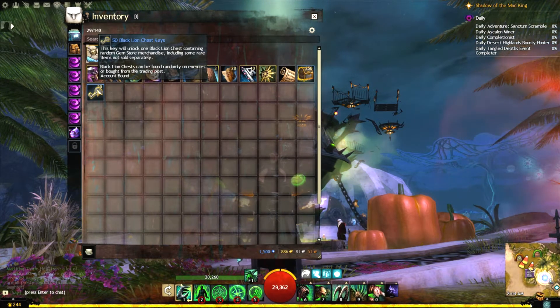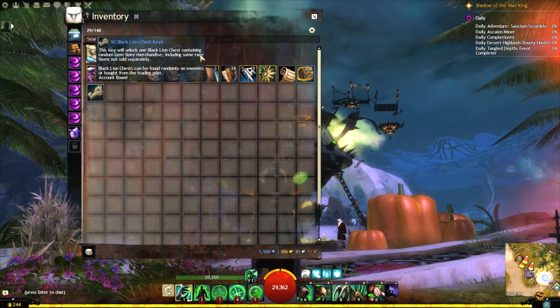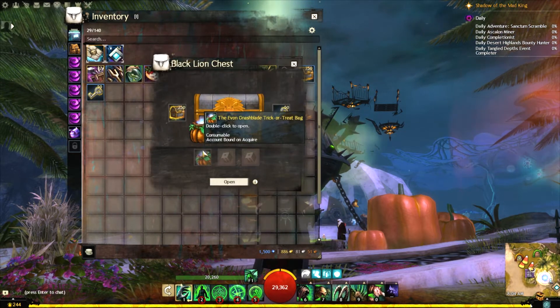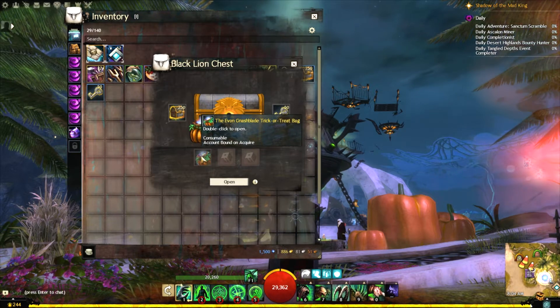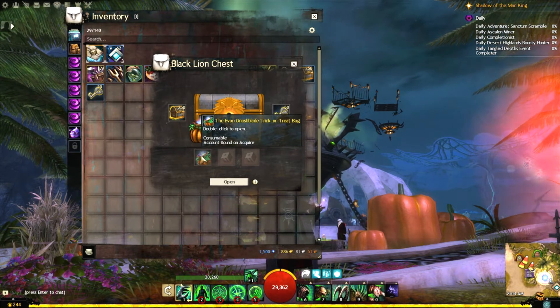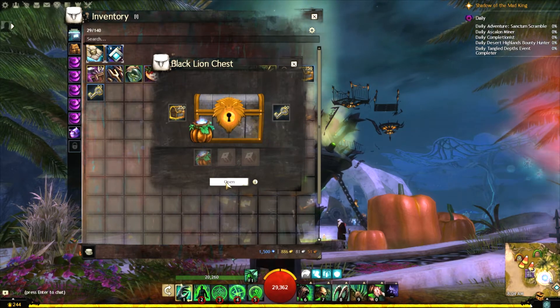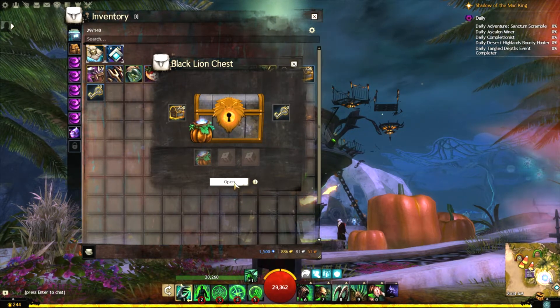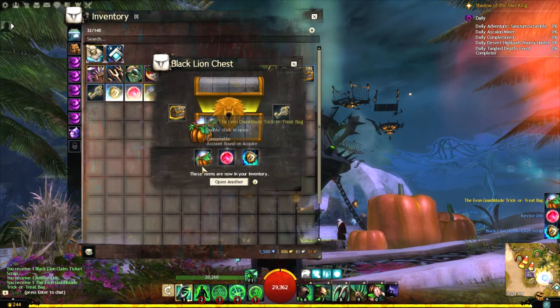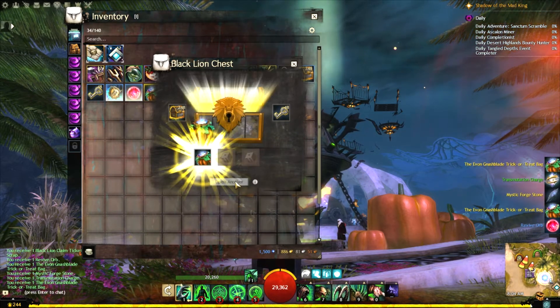I figured, you know what, let's open up these chest keys. These things seem to be quite profitable for the Halloween season because you get this guy right here in every one, and they have these trophy pieces that are worth quite a bit of money. So what we're going to do is go ahead and open 50 keys and see what we get.